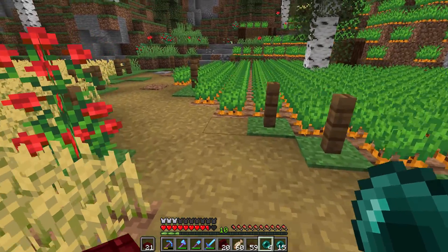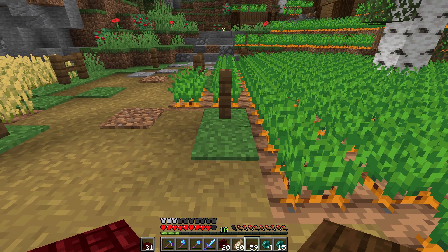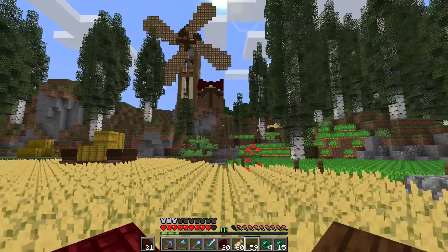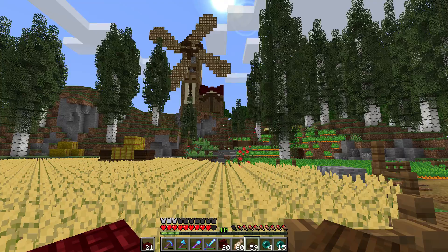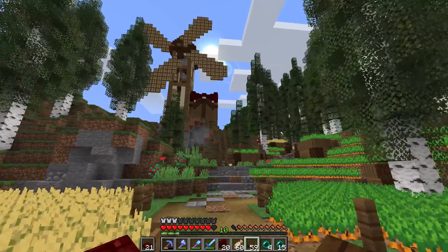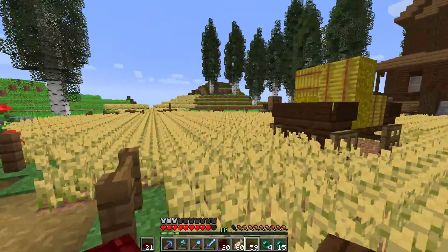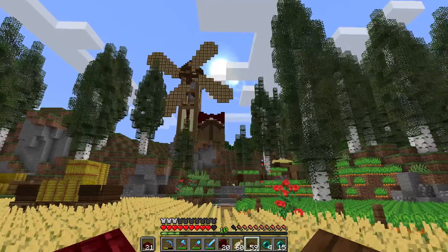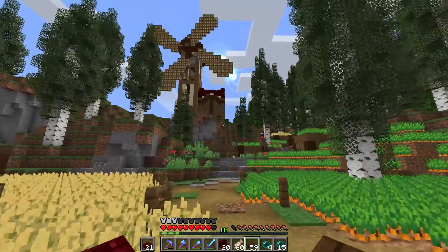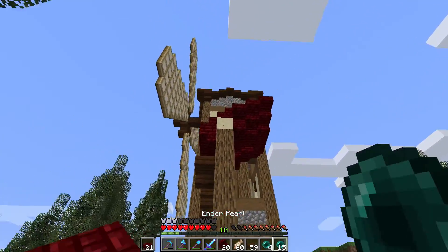I sincerely hope this looks absolutely disgusting and we never have to use red nether brick again, because if I love this block I'm going to be spending a lot of time in the nether. Moment of truth... I quite like this block. Dang it - why does this always happen? I always pick the hardest blocks to get, but they look so darn good. I'm definitely keeping that and I'll be using it a lot - it's dark enough to not outshine all the blocks around it, which works so well. The only thing with the roof is not the color but the shape - it might need a little overhang, which is not a problem at all.